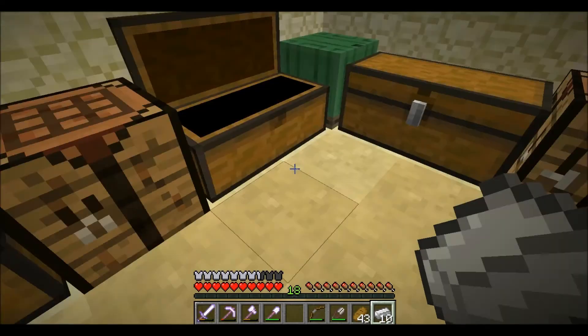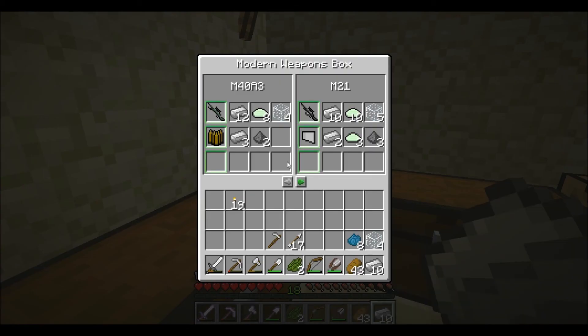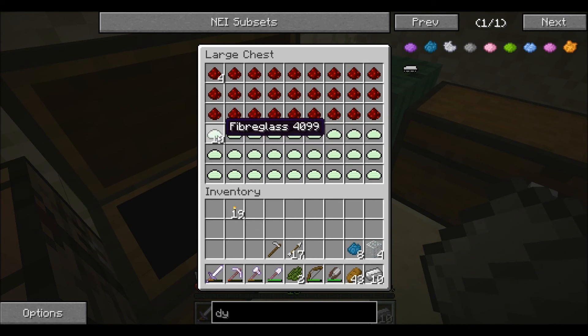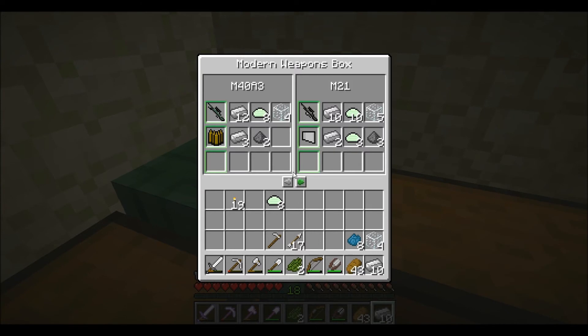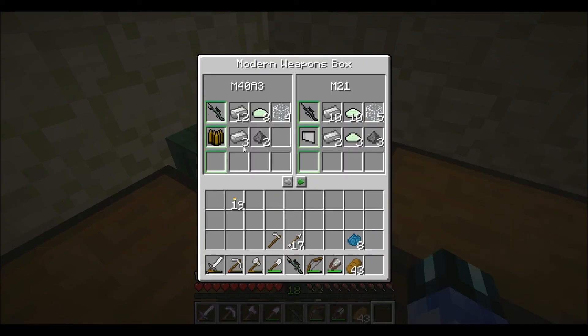I believe it was ten of these, then two of these and four of these, and eight of the right ones. Let's do four glass, two green. Now I should be able to craft it — oh, it's not working. I don't have enough iron, I need two more.